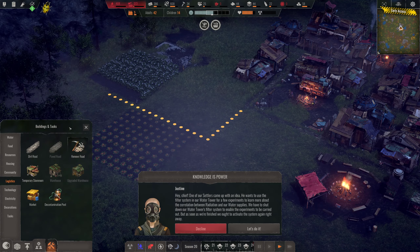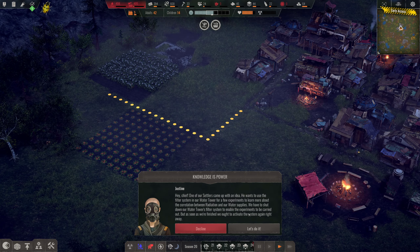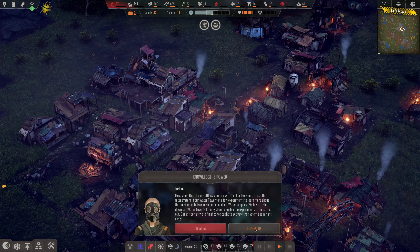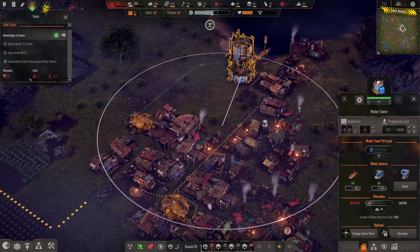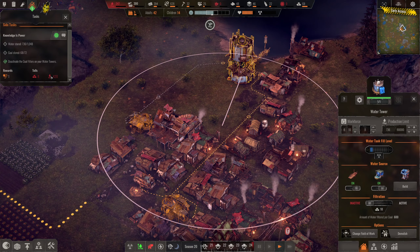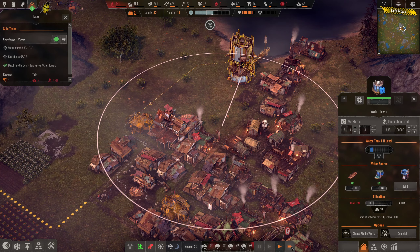A settler came up with an idea — he wants to use the filter system in our water tower for a few experiments to learn about the correlation between radiation and our water supplies. We have to shut down the filter system to enable the experiments. We will get a reward of one knowledge point, which is nice. It will cost us 420 water and eight coal, though.